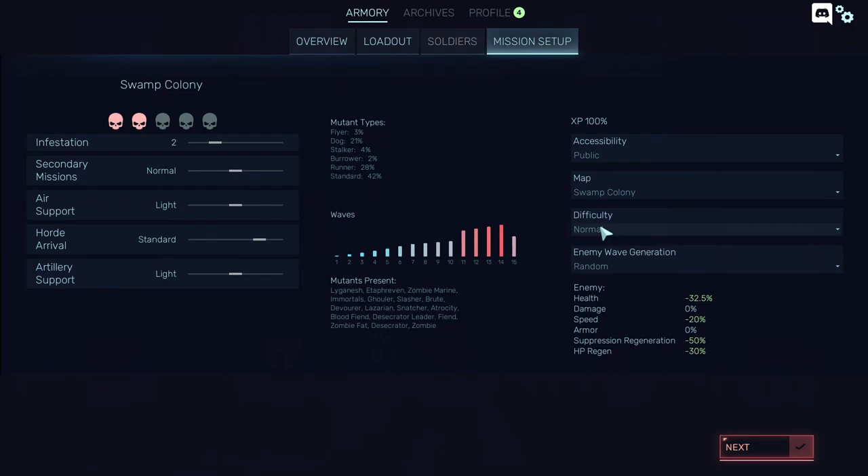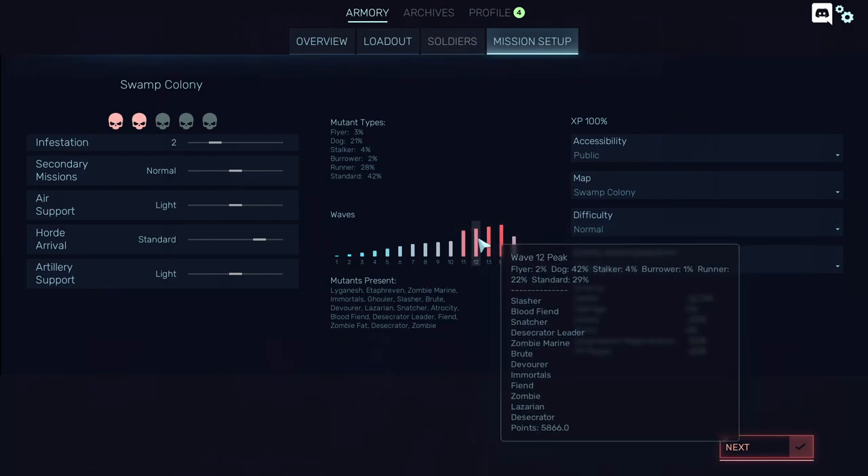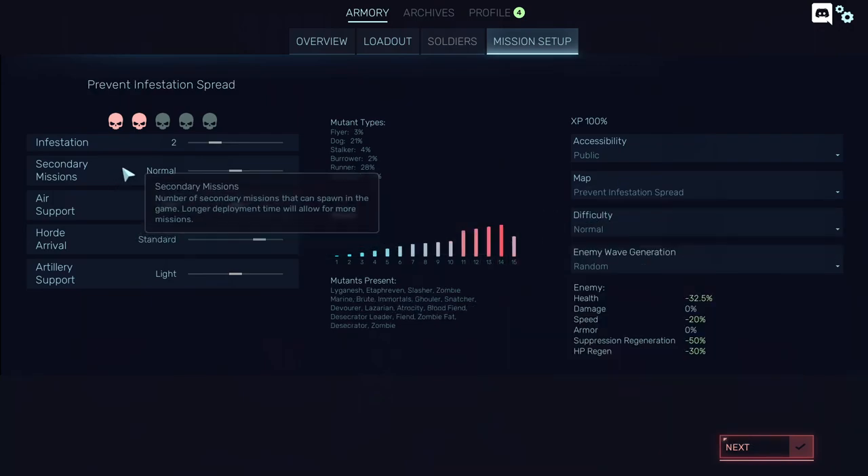You have to select the map you like best based on your preference. For example, if you stay at waves 12 to 14 on certain maps, it will be terrible for you.